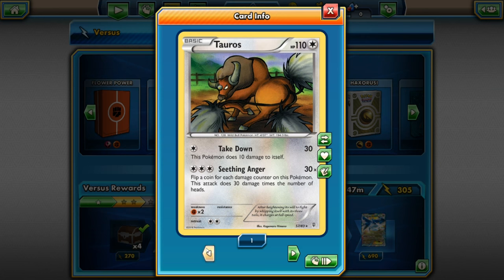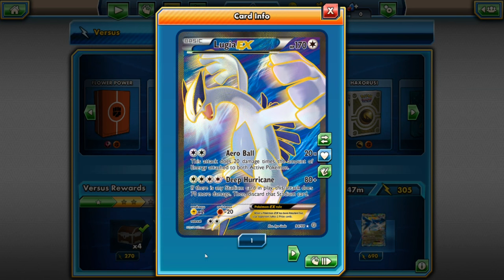Also in this deck is the other Tauros I mentioned — from Generations and identical to the previous XY one. And take a look at this one: it's Lugia EX full art, 170 HP, normal type. For two energies it does Arrow Ball — 20 times the amount of energy attached to both active Pokémon, so it can do serious damage. For four energies it does Deep Hurricane for 80 plus damage, and if there is any stadium card in play this attack does 70 more damage, then discards that stadium card. It's weak to electric, resistant to fighting, and its retreat cost is two energies.